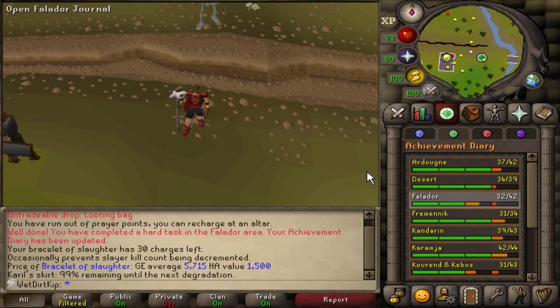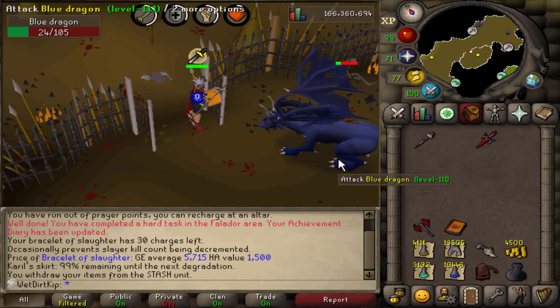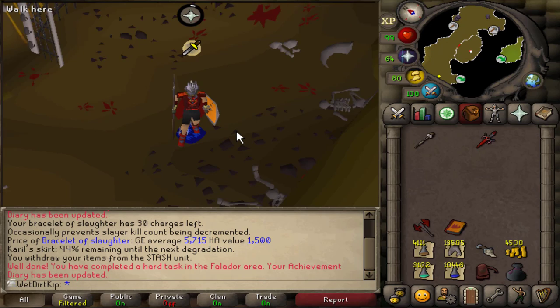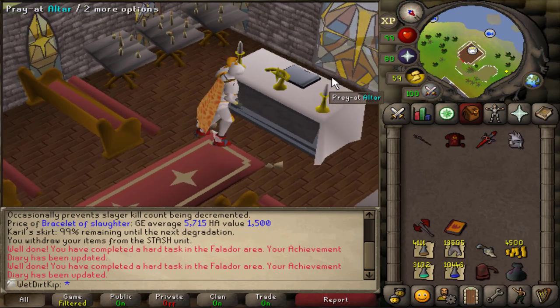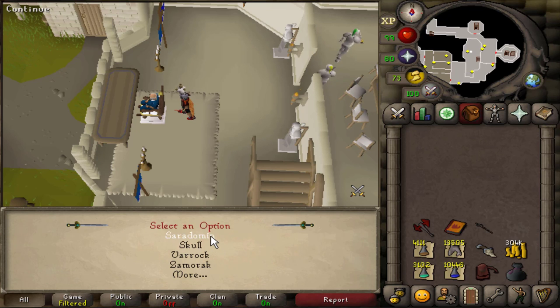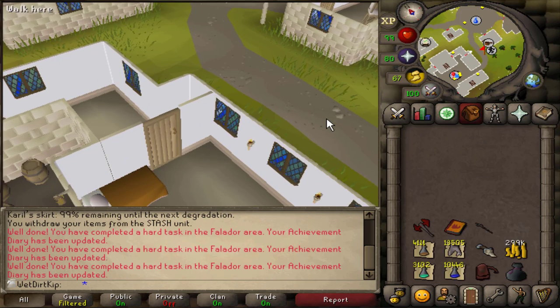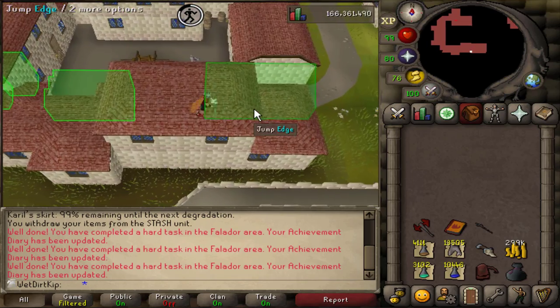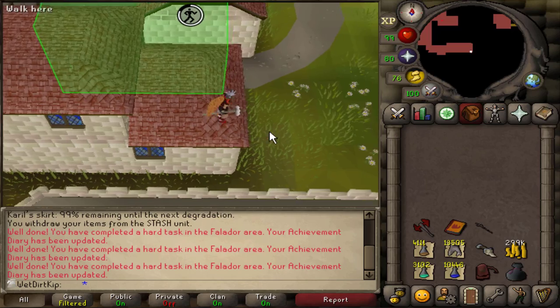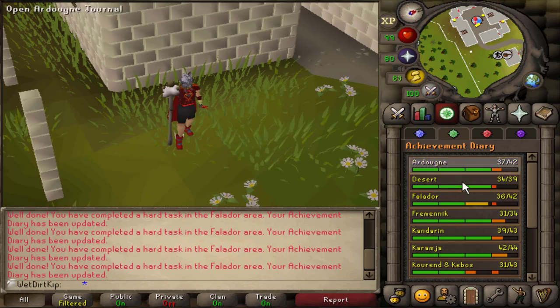Let's get into the Falador Hard Diary here. Here's all the tasks that we have to do. We gotta change our crest to Cerulean, and that is the next task. Apparently I've never done a lap of the Falador Rooftop Course, so we're going to do that right now. All the way up until 50-something agility I did the Canifis Rooftop Course, so I never actually ended up coming here. But we have one more task left to go now.